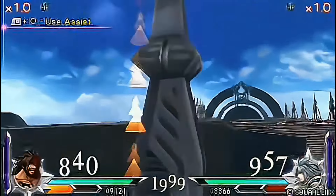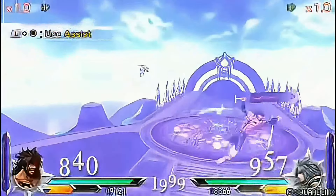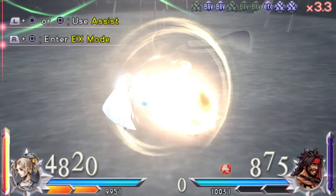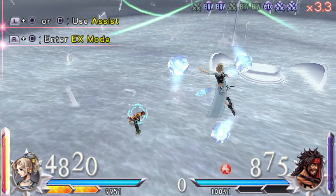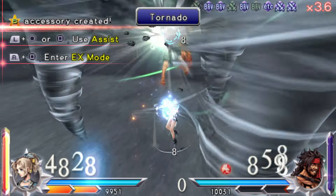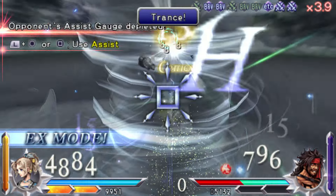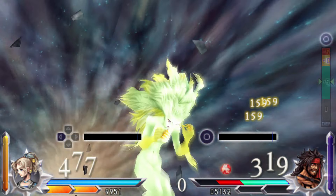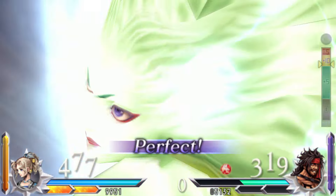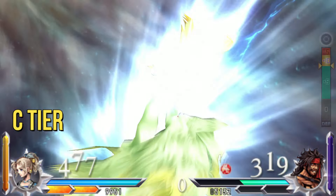Just like Tifa, this one also pains me to rank, but it's Terra. She was heavily nerfed in this game. Her EX force gain is abysmal now, several of her bravery attacks are weaker, and Omni Air Dash isn't how it used to be. She still can be somewhat decent with a side-by-side build, but she is just a shadow of her former self. C tier.